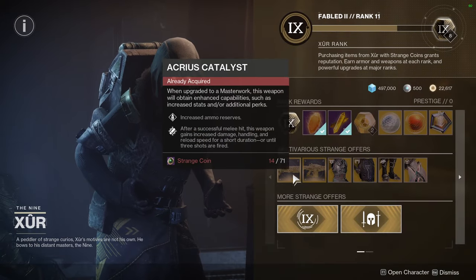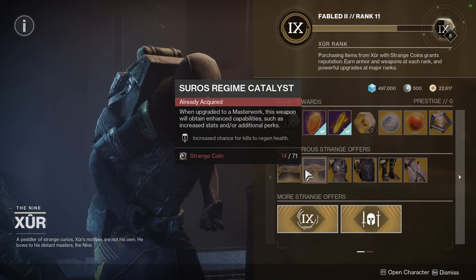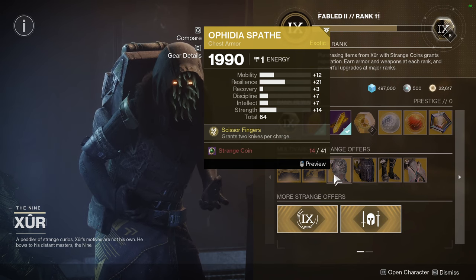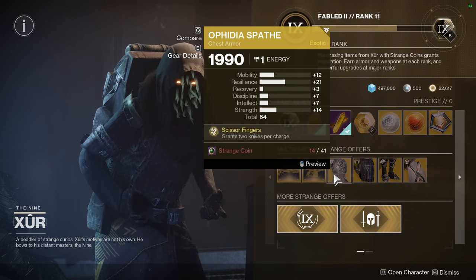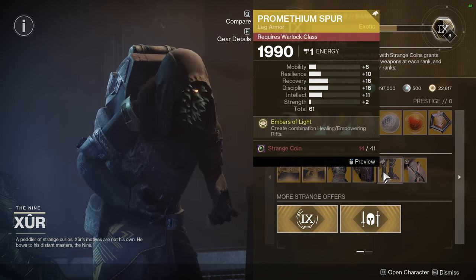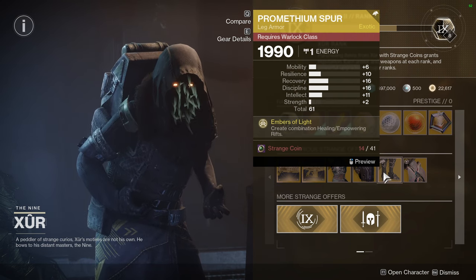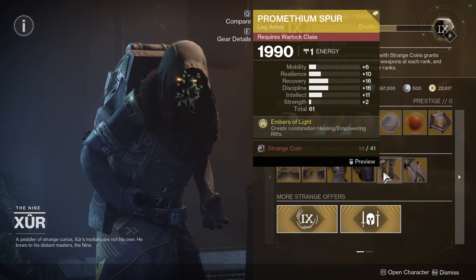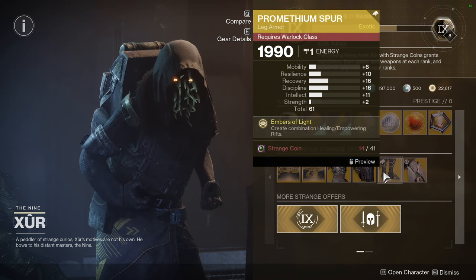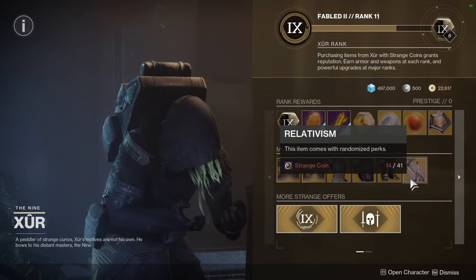As for Xur, he is selling the Acrius Catalyst, which is really good — definitely pick it up. Syros Regime, which is also really good. Ophidia Spaeth with resilience really high but recovery is terrible. Mask of the Quiet One with high mobility. Prometheum Spur with actually decent rolls — I would get this considering I'd bump up that Resilience to a plus 10, giving you 22, 18, 18, 13 once you masterwork it, which is pretty decent. And Rellentism, which I don't even have enough Strange Coins for.